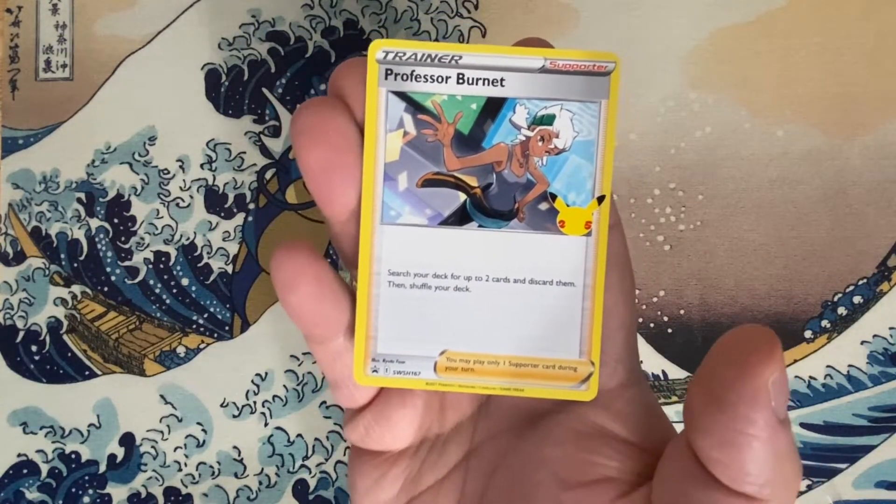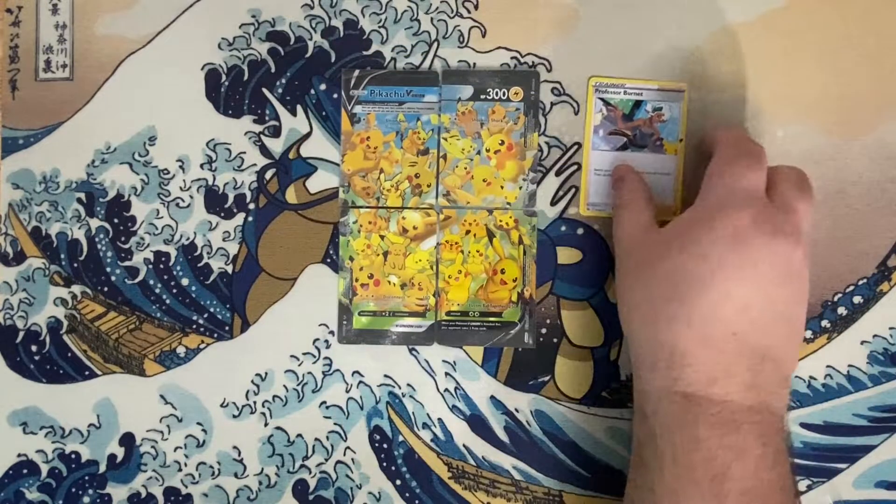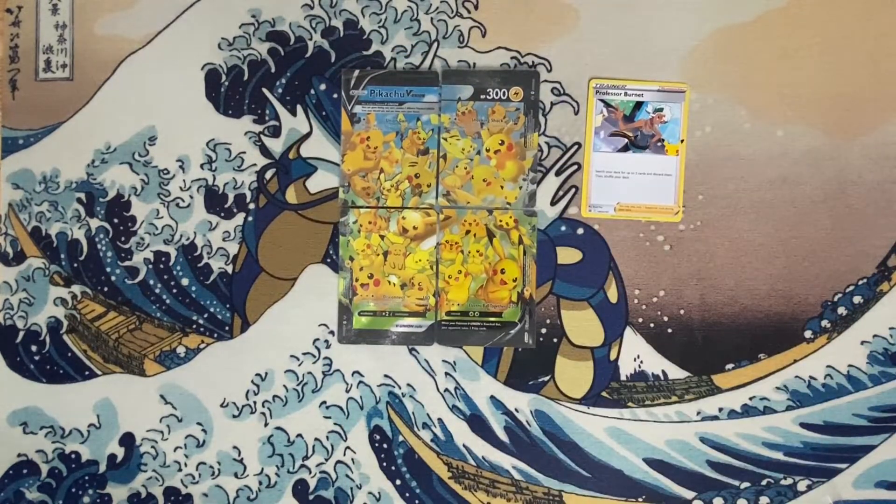Afterwards we're going to shuffle our deck. Remember, the only way to get Professor Burnett featuring the 25 logo is from this box.